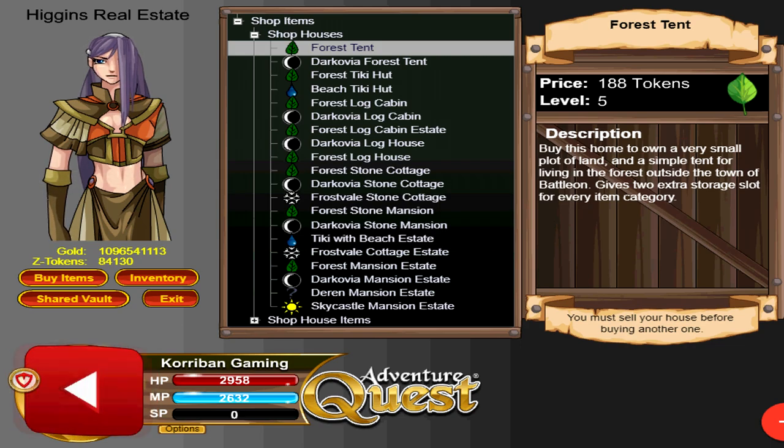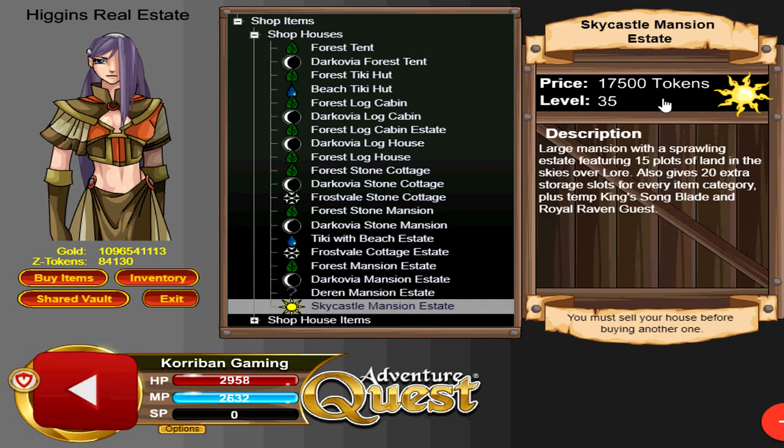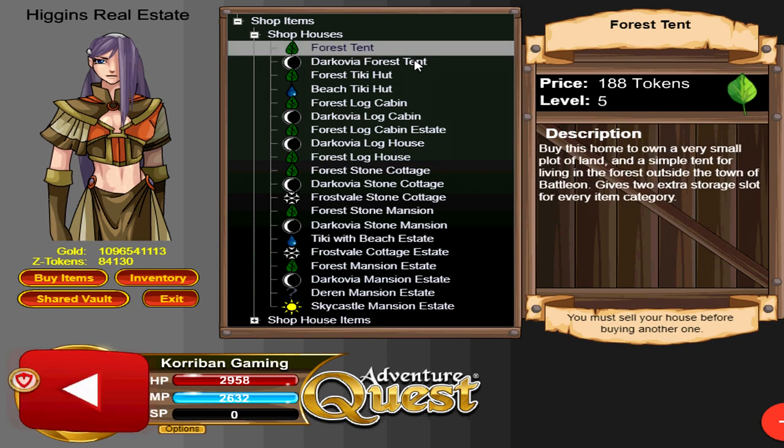Keep in mind that this 0.5% interest is the same regardless of which house you buy. So if you buy a cheap or expensive house, it's still 0.5% increase of its cost price every single week. If you buy the cheapest house, it's 0.5% of 188 tokens — not many tokens each week. But if you buy a Sky Castle Mansion Estate which costs 17,500 tokens, it's still 0.5% but of 17,500 tokens, so you'll be earning more tokens weekly. If you have the tokens, invest in more expensive houses to grow your Z tokens more quickly. That said, if you're a free-to-play player, still get the cheapest house — you'll still earn Z tokens, just at a slower rate.